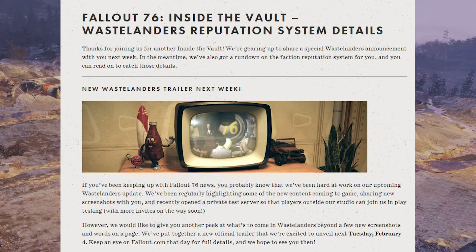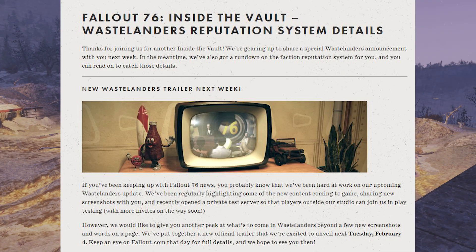If you've been keeping up with Fallout 76 news, you probably know that we've been hard at work on our upcoming Wastelanders update. We've been regularly highlighting some of the new content coming to the game, sharing new screenshots, and recently opening a private test server so that players outside our studio can join us in playtesting, with more invites — PC only — on the way soon. However, we would like to give you another peek at what's to come in Wastelanders, beyond a few new screenshots and words on a page. We've put together a new official trailer that we're excited to unveil next Tuesday, February 4th, so keep an eye out on Fallout.com that day for full details, and we hope to see you then.